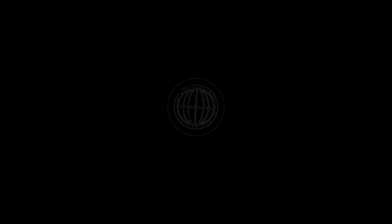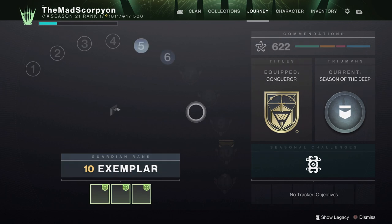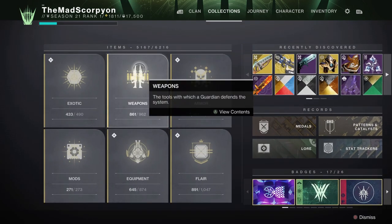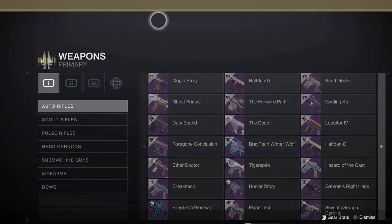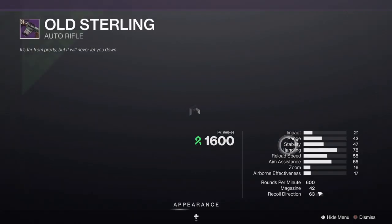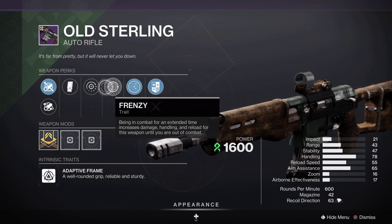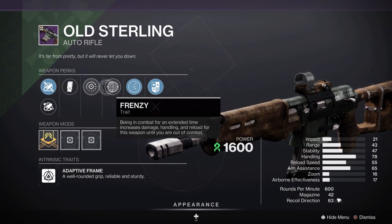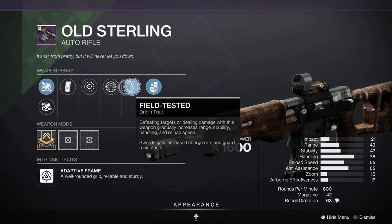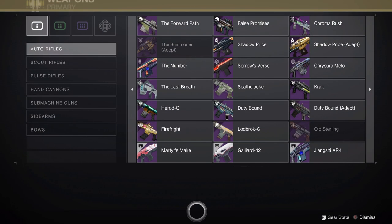We do have exotic focusing, but those come from lost sectors. Now into the main bulk of what we're here for — the weapons, the broad variety. We have first off a new auto rifle in the form of Old Sterling, which is a new Strand adaptive frame auto rifle available from the gunsmith at random. I'm kind of liking how many different gunsmith weapons there are; it seems to keep things fresh.